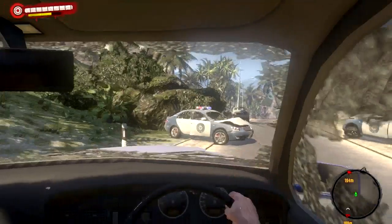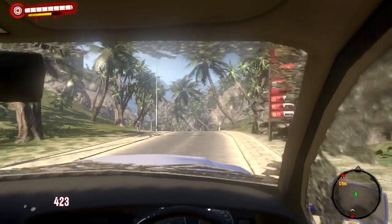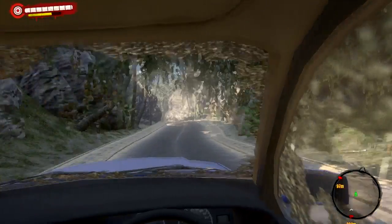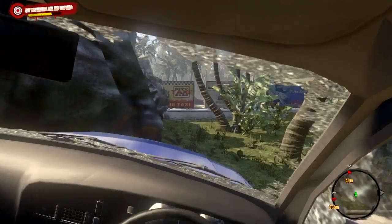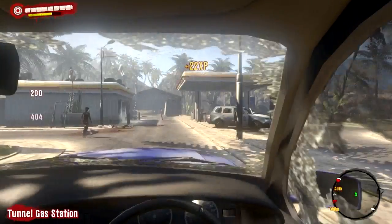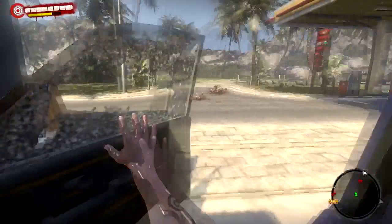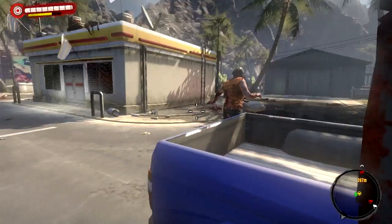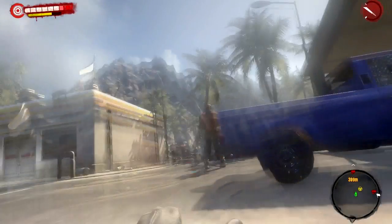Sometimes you'll bump into walls — don't worry about it. We're heading to the gas station. Zombies will pop up like that and you'll run them over. I crashed again — these vehicle controls are not great. They will regenerate, which is pretty funny. There seems to be an electrical fire or something going on.